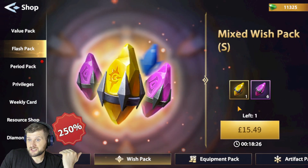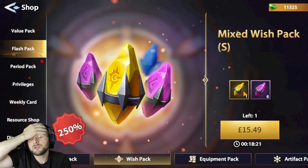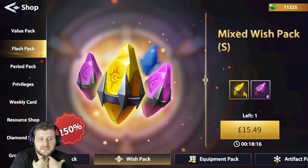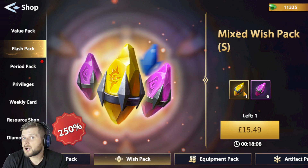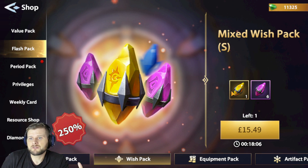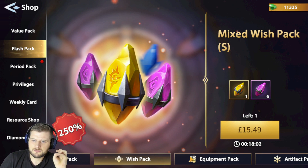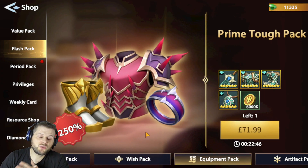The mix packs are hard to judge because some people will buy them and others won't. If I had the money, I'd probably buy the one with the supreme wish and six Excellents, but it's not an amazing pack. Don't be persuaded by the '250% extra' stickers — those marketing stickers can be misleading.